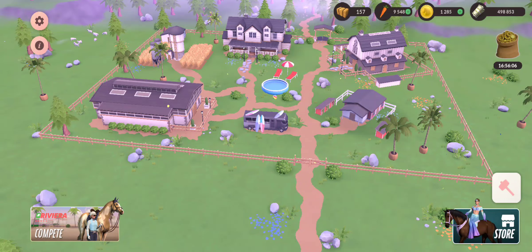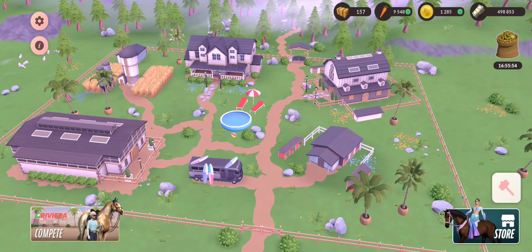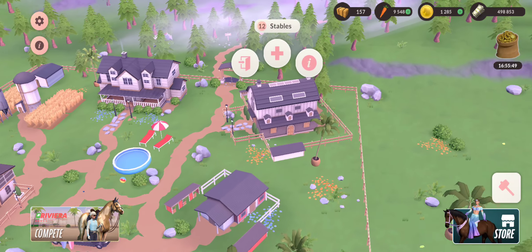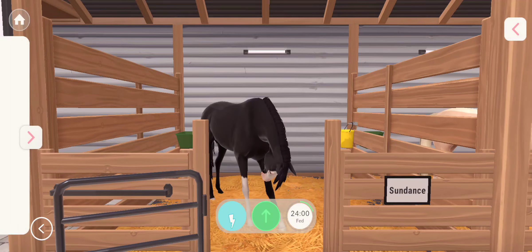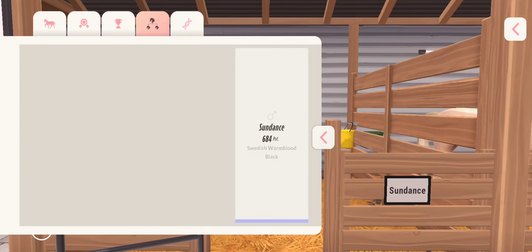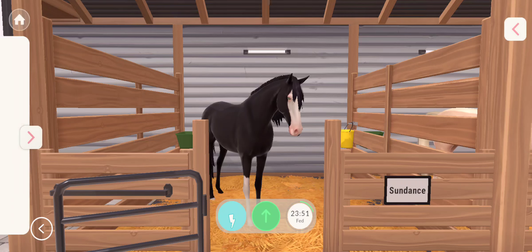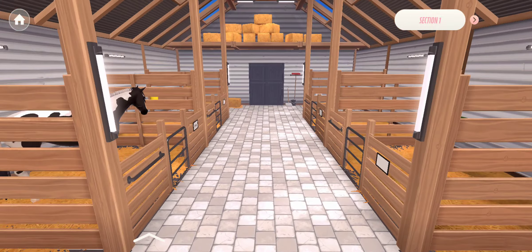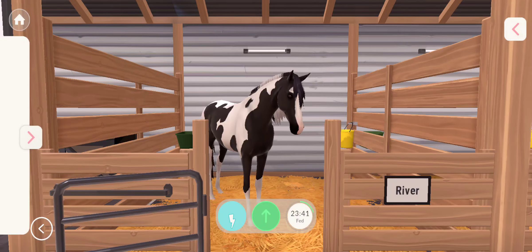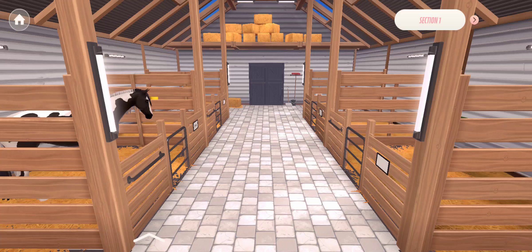Hello everyone and welcome! You saw the title correctly — today I am making my other three dream horses. At the end I'm also going to make their show names. I have my two other dream horses right now: he's just in the market, he's 18, black with a bald face, and my second dream horse is River — she's four years old and has a higher stat potential than Sundance. I have three stalls waiting for my other three dream horses.